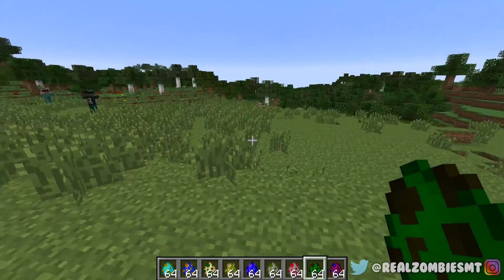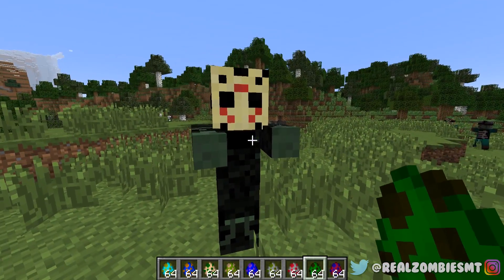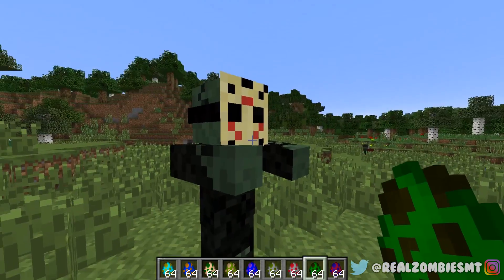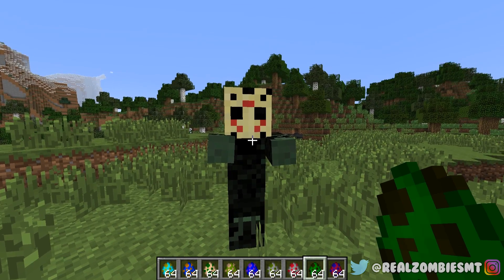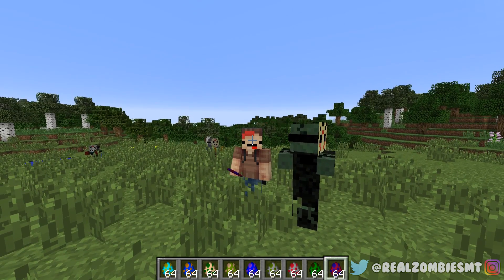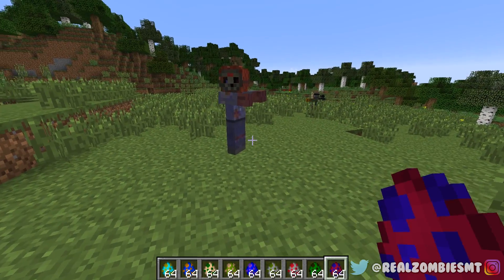This is Part Eight Jason, from my favorite Jason movie — Jason Takes Manhattan. You can tell he's definitely a zombie because he's all green and his mask is new and yellow. That's because he's been on a boat for like an hour. Let me know down in the comments what your favorite Jason in this mod is.